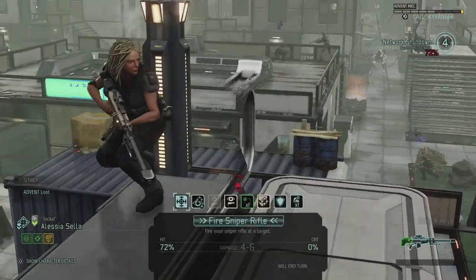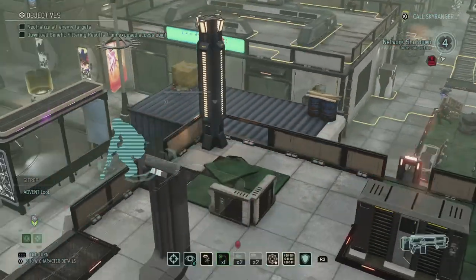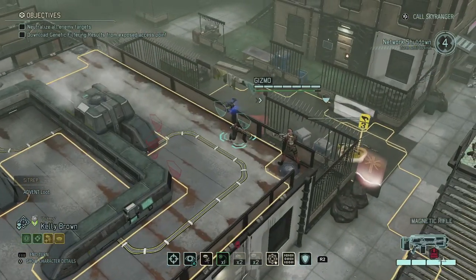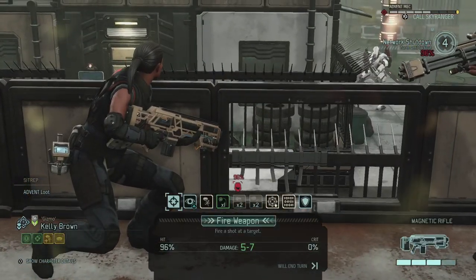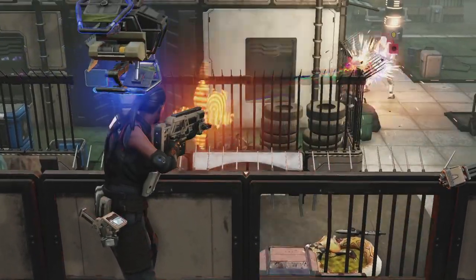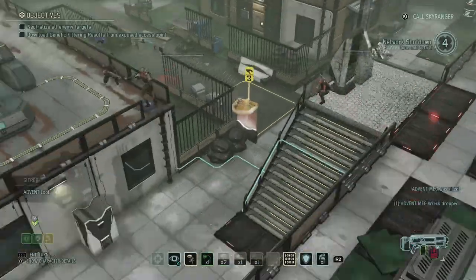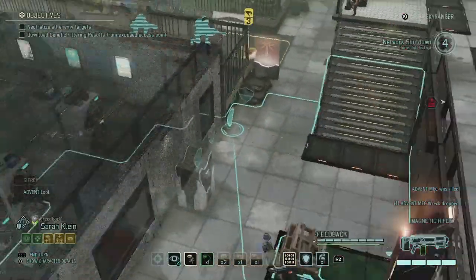We could either go for Alessia's 72% shot, but I think a better idea is to use Kelly over here and just blast it away. There we go — six damage right on target and nobody's the wiser.